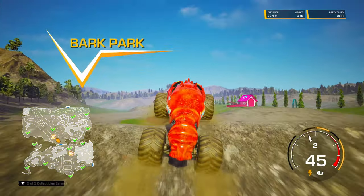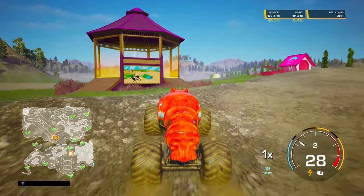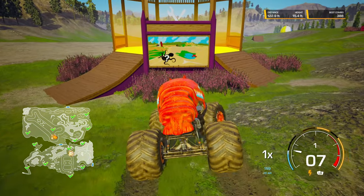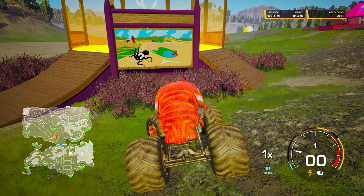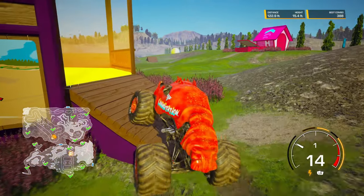For the next crazy creature, we're going to move over here to the Bark Park. In the Bark Park, you can see on the map we've got this eight-legged octopus, and there is a lake in the shape of the number eight. That's the truck we're going to unlock: Octonator.